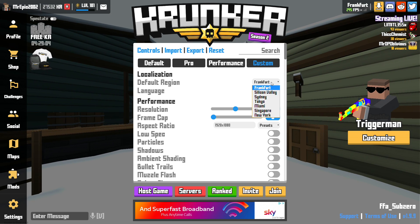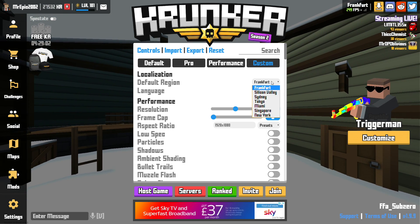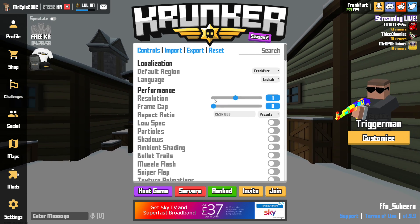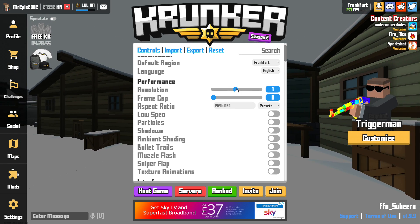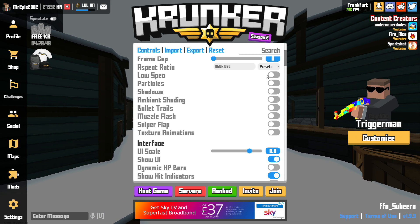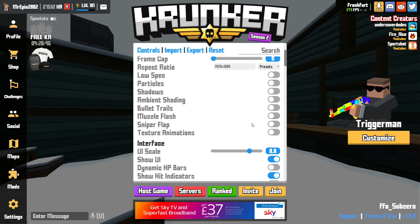Default region is Frankfurt because I'm an EU player and I play on Frankfurt servers — I get about 20 to 25 ping. Resolution I keep on 1, that is just the best performance to visual. Aspect ratio I play on default, I don't really like stretch resolution. All of these are off to maximize FPS.